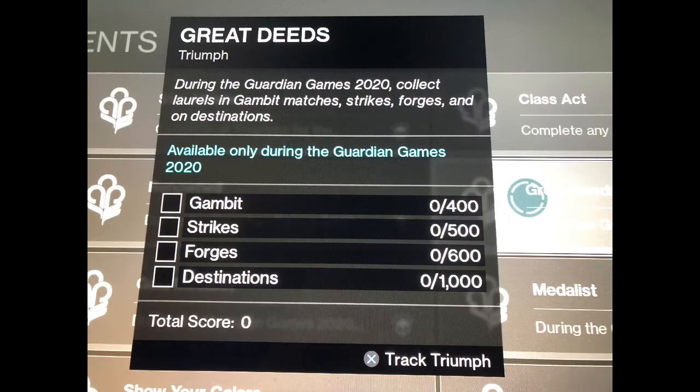The last triumph is to collect laurels in Gambit, Strikes, Forges, and Destinations. Your best bet is to go into Strikes or Forges first, because then you can also get your melee kills for the laurels triumph and your ability kills for the Nightfalls or Strikes triumph simultaneously — so you're already completing two triumphs at once. Destinations you can do last since it has the majority of laurels at 1,000 required. Gambit you only need 400, so do Strikes and Forges first, then Gambit, then Destinations last.